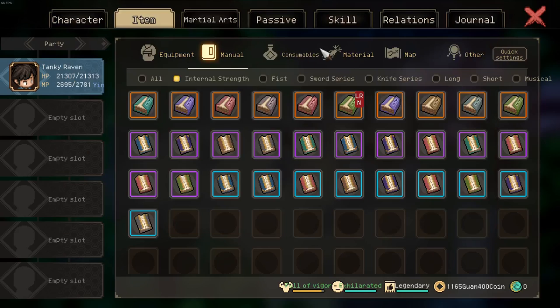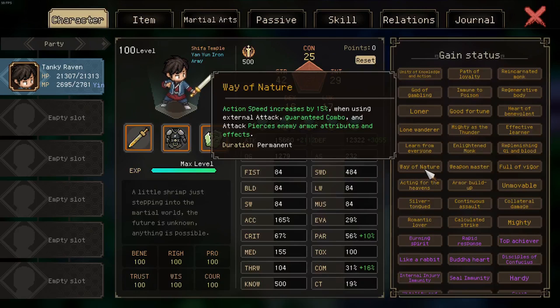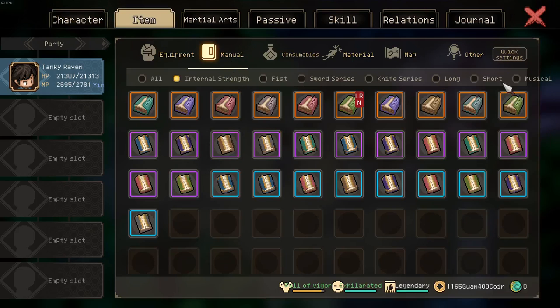Regarding eligibility of combos: any combo that also crits cannot crit an additional combo, and ultimates cannot combo at all. The imperial seal causes all your attacks to crit, and as such with the Sun Burning Sky Technique they will also combo. Additionally, any attack you receive will be parried, and as such you will also counter attack. However, the Sun Burning Sky Technique loses a lot of value once you obtain the Way of Nature trade, which guarantees combo — so you only get the counter attack from this manual.